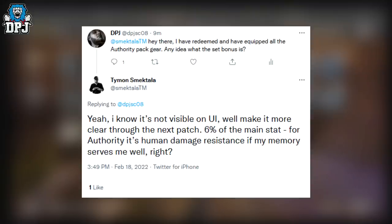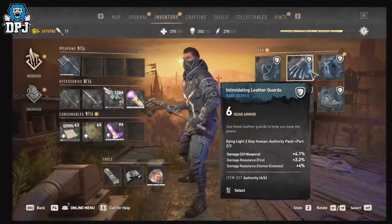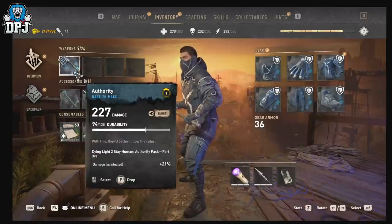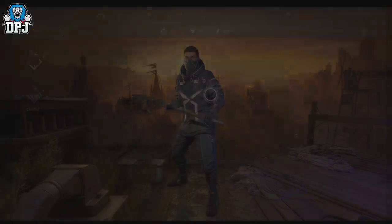So yes, it's six percent of the main stat. You can see here we've got four percent on each piece — accumulated, I'm guessing we get six percent overall total, and that's what the set bonus accumulates to. That is the set bonus.